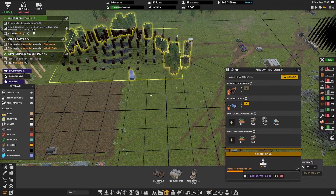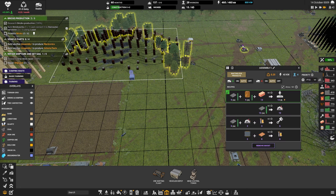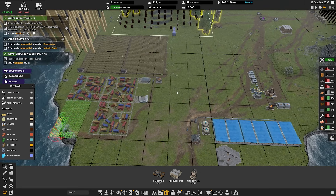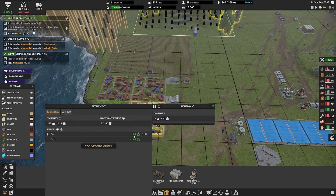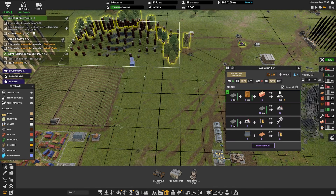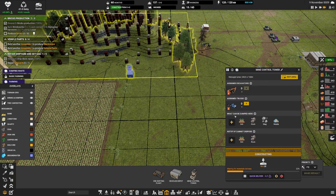Everything's looking all right. I've set some more research going - we're researching construction two, which will give us the assembly two. We're researching the ramps for vehicles, and we're researching blueprints. And then we'll be on to conveyor belts - that's where I'm going to be happy. We can start automating a lot more of this then.